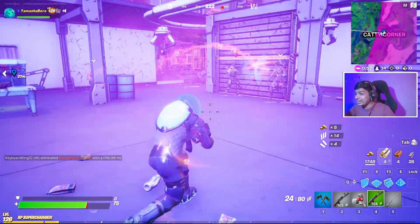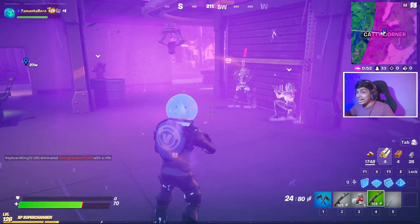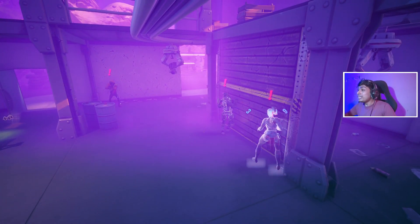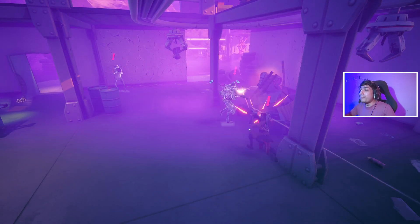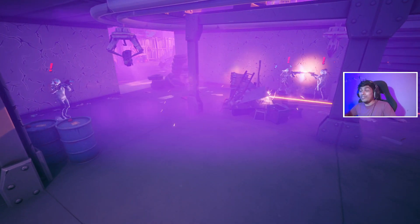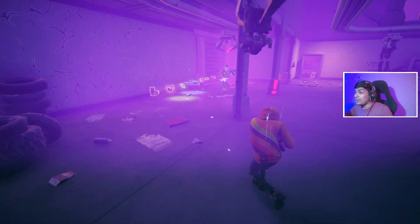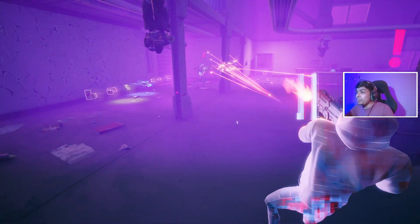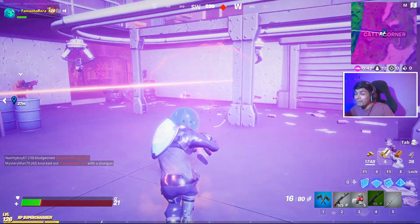Remember, when these NPCs and bosses are added in Winter Fest, we're going to be getting new mythic items and also the snowball launcher added back into the game. The bosses are fighting so much — and there goes Mave, she took a lot of damage from boss Kid. Now the only two bosses alive are Doggo boss and boss Kid. Let's see who wins.